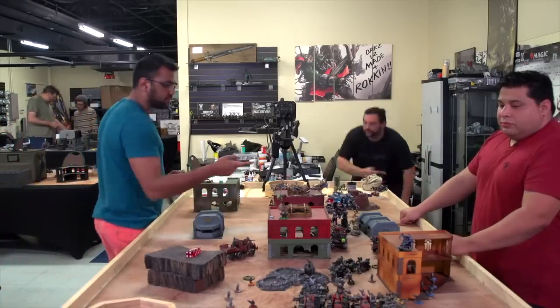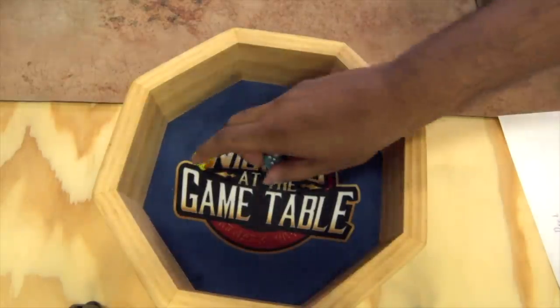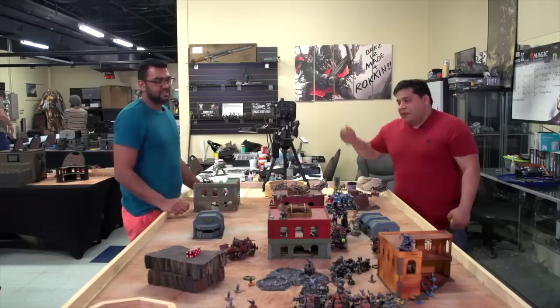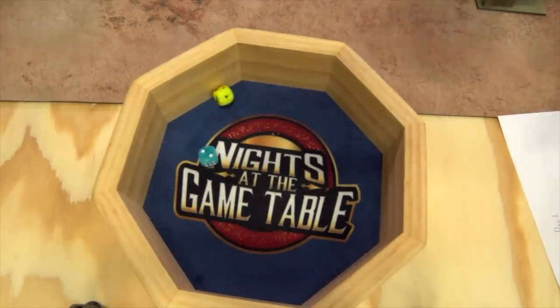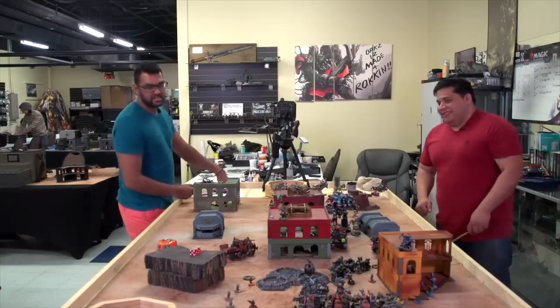Psychic phase — Weird Boy casts Fists of Gork onto the Warboss, which passes on a ten. I try to deny — there are eleven dice in the deny roll. Box cars — denied! The Weird Boy in the back smites the bikers right in front of him: rolls a two into a two — doesn't go off. That's all I'm going to cast this psychic phase.